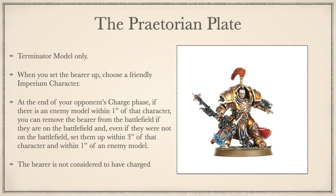Next up: the Praetorian Plate. Terminator models only. When you set the bearer up, choose a friendly Imperium character. At the end of your opponent's charge phase, if there's an enemy model within 1 inch of that character, you can remove the bearer — even if they were not on the battlefield — and set them up within 3 inches of that character and within 1 inch of an enemy model. The bearer is not considered to have charged. The current only way to use this is the literal definition of a one-trick pony: you hurl a Vexilla's Praetor up the board and then drop in a huge block of infantry via the Vexilla Teleport Homo stratagem. This is another highly telegraphed bait move, but in some bearhammer games it may work if no one has seen it before, and is always guaranteed to get a good response from your opponent.